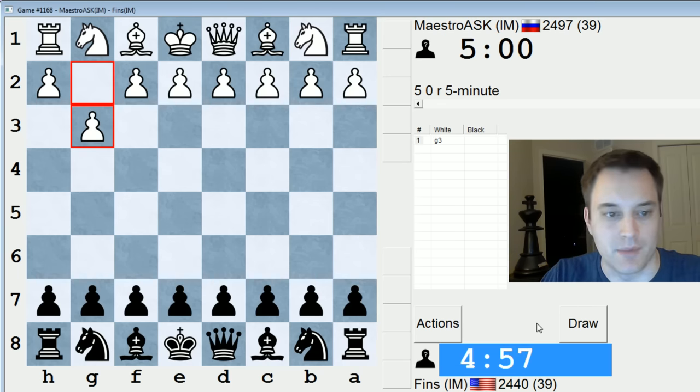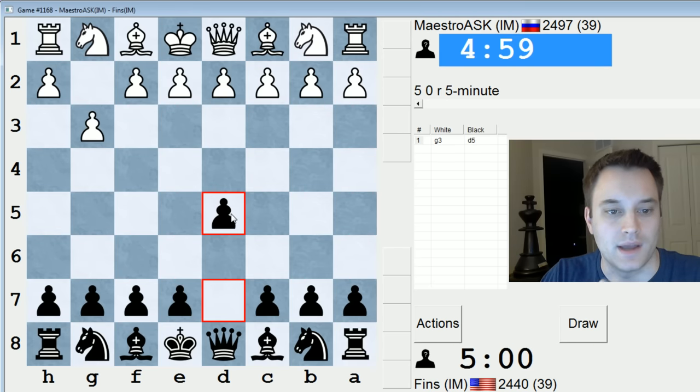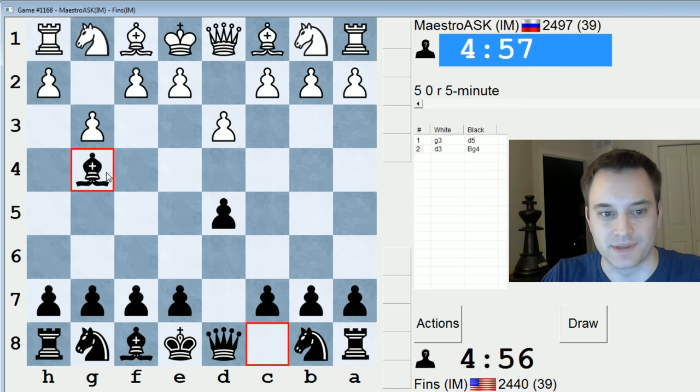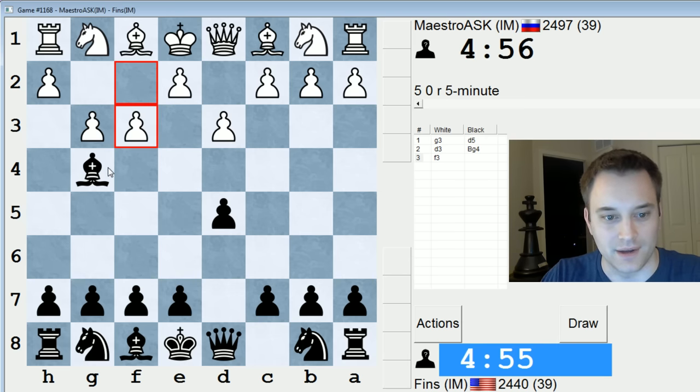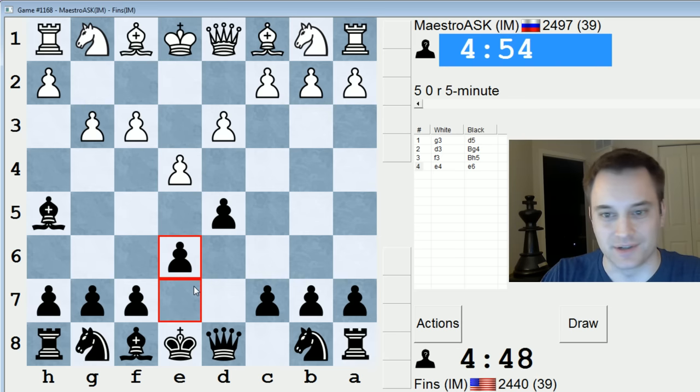Hey guys, this is John, and I'm playing Maestro ASK in the 5-minute pool in ICC. This is a player who always does the same setup, and it involves an early fianchetto and then a really quick e4. I'm going to try to mess with him and stop e4 for the moment. It's probably not going to work — I'm almost positive I've done this against him before — but we'll see how it turns out.